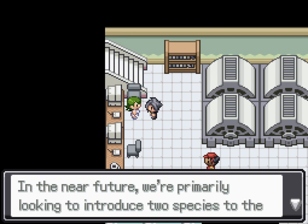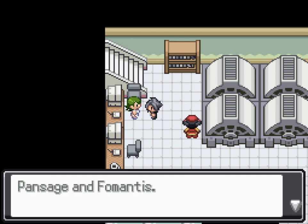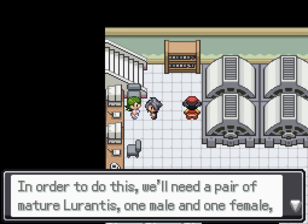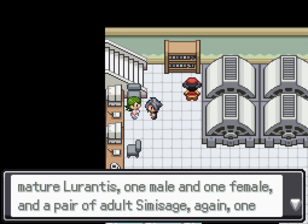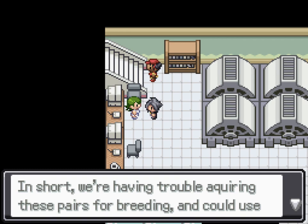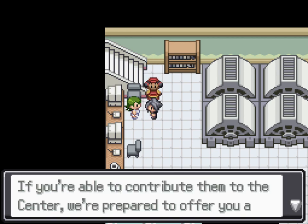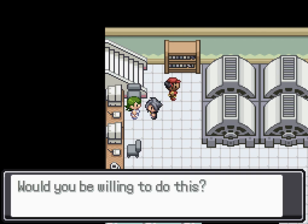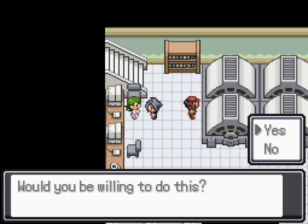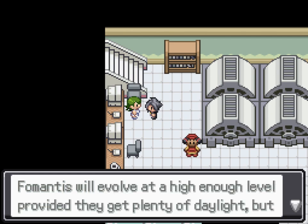Hey, I'm not doing it for nothing, you know! In the near future we're primarily looking to introduce two species to the Azurine ecosystem: PanSage and Fomantis. In order to do this we'll need a pair of mature Lurantis, one male, one female, and a pair of adult SimiSage, once again a male and female. In short, we're having trouble acquiring these pairs for breeding and could use your help. If you're able to contribute, I'll give you a notable reward! Goody goody goody, I'm a mercenary!